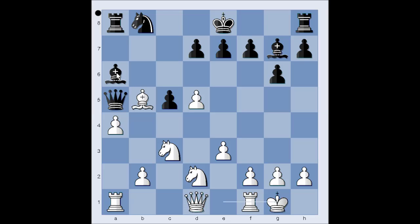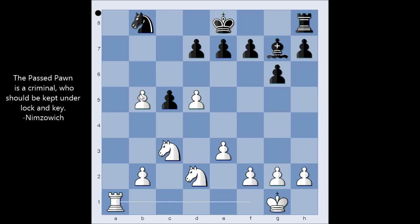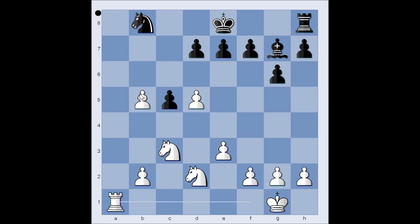Lots of exchanges happened here: bishop takes on b5, pawn takes bishop, queen takes rook, queen takes queen, rook takes queen, rook takes rook. Have a look at the board again — the pawn on b5 is a serious candidate for a new queen. The less pieces on the board, the more dangerous a passed pawn is.